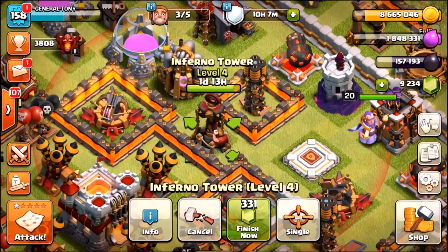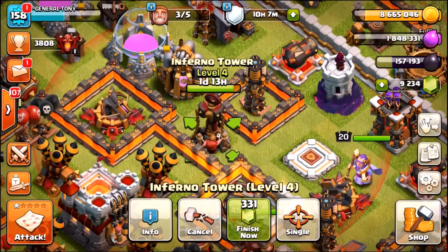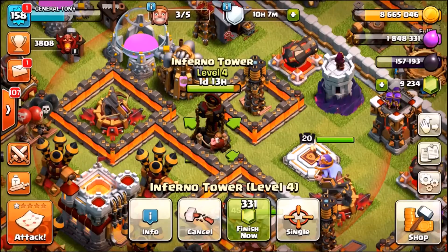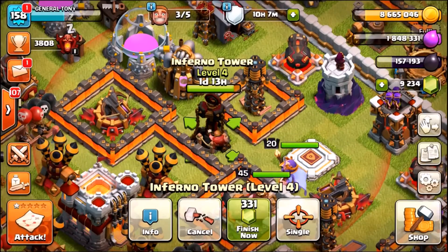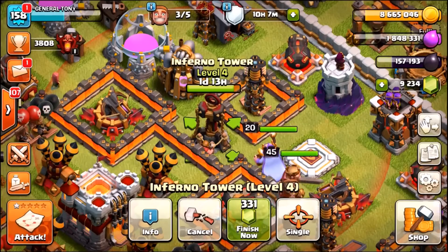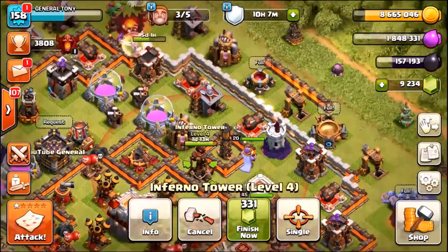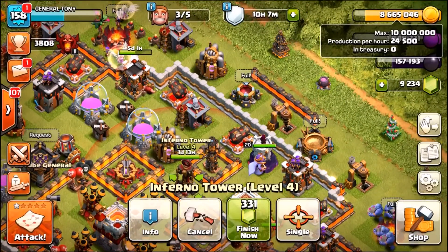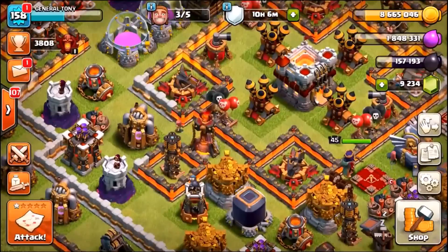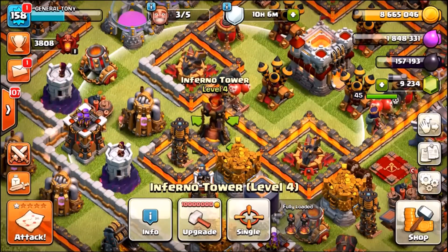Over 7 days ago we upgraded one of our Inferno Towers to level 5, and in one day and 13 hours it will become level 5. They don't call me Gemeral Tony for nothing — we're about to gem it to max level in a couple of moments. And take a look at the top right-hand side of the screen: we almost have 10 million gold, which means we can upgrade our second Inferno Tower and maybe gem that to level 5 as well.